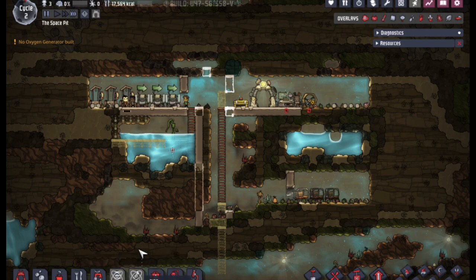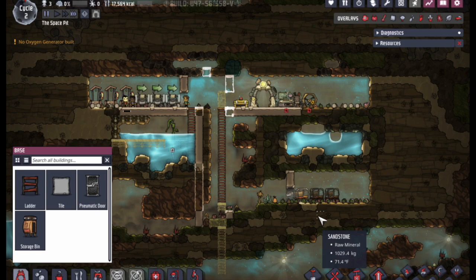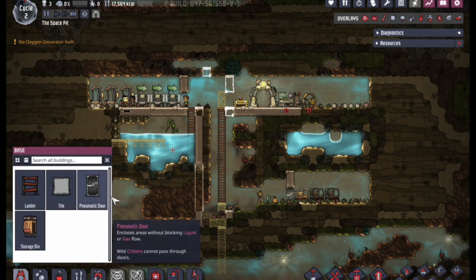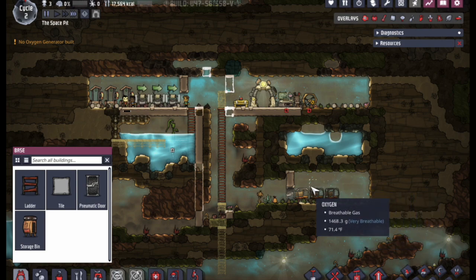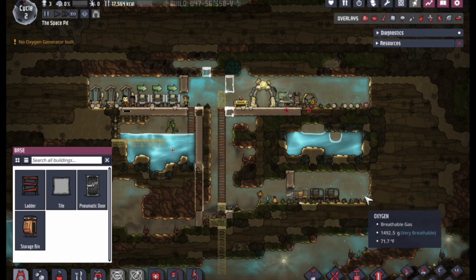For the most part, your base menu is going to have things that are general improvements to your base. You'll see your storage bins — whether that's solid storage, liquid storage, or gas storage bins. Your travel items are going to be here: your ladders, your fire poles, and when you get to plastic transit tubes, those sorts of things will appear here. Different kinds of doors, different kinds of tiles, and drywall for backing the back end of your wall. For example, this bedroom is showing air behind it — out into space, if you want to think of it that way — and if you put drywall or glass in, that's now blocked off and this becomes a self-contained environment with a bit of a decor bonus.